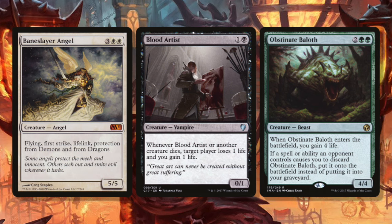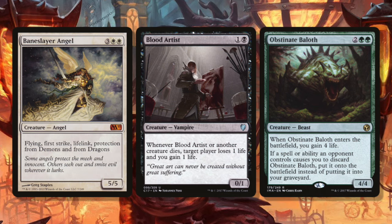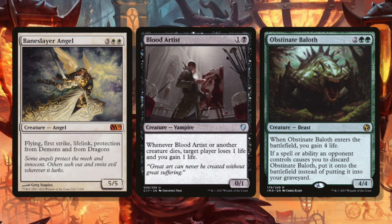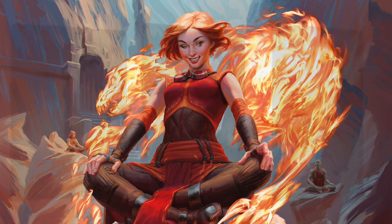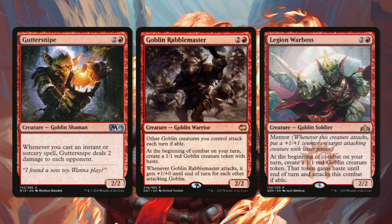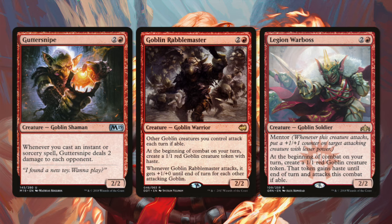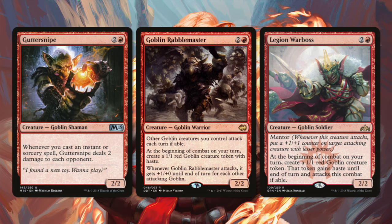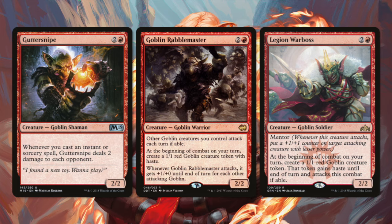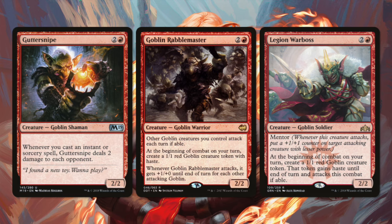So Ferocidon is an incidental answer to life gain effects, and he's good enough to cube without stopping life gain — but that ability is occasionally a really relevant upside. Let's look at the current 3-drops played in red, at least the most popular ones. Gutter Snipe, Goblin Rabblemaster, and Legion Warboss — which is a weaker Rabblemaster variant — are the most popular red 3-drops in cube. What that says to me is there's plenty of room here for Ferocidon already. Your cube probably needs more than 3 red 3-drops. Ferocidon can fit right in here, along with maybe one other 3-drop for an artifact deck like PNLR, although I love Ferocidon way more than I like PNLR.